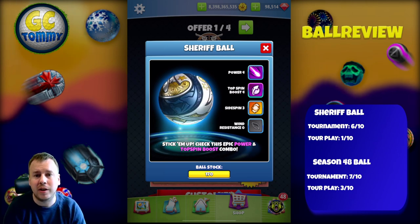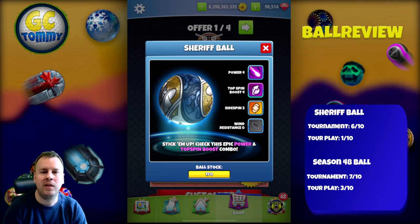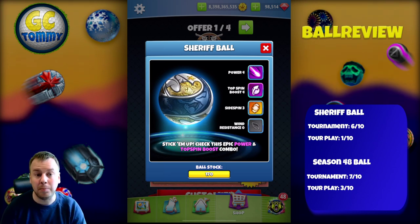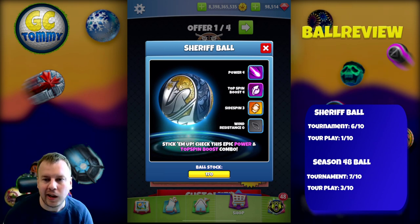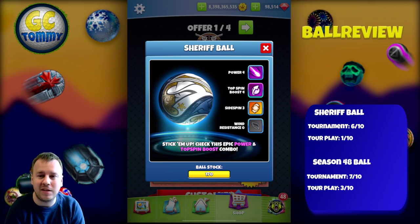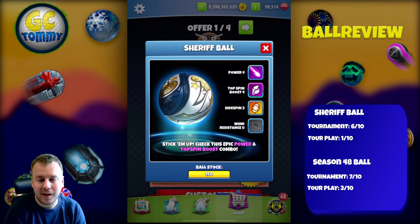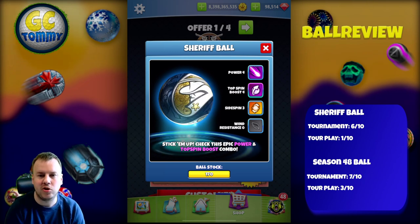I base that on the fact that this is going to be a very valuable ball on Power 4s or Power 5s where we do have a tailwind and we can reach close to green. The Topspin Boost 4 together with the Power 4 and Wind Resistance 0 makes it a very, very good ball in a tailwind situation. This is not a ball we will use in headwinds or crosswinds unless it's a sure thing we'll get around the green, because obviously the wind will be high on the second shot.